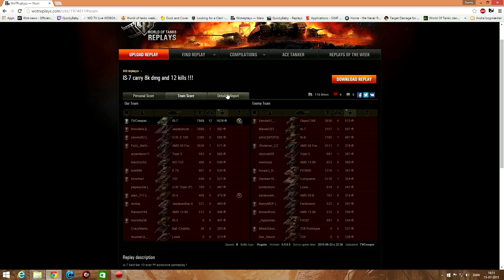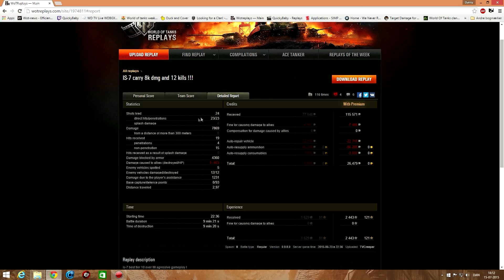What a hard-ass carry. He took 24 shots, 23 of them hit, 23 of them penned — he made sure every round counted. Almost 8,000 damage. He took 19 hits: 4 of them penned, 15 of them bounced off — most of them came from the ice road when he was only showing his turret. Damage blocked by armor: almost 4,400. That one friendly-fire shot was the i4's fault when he put that shot into the back of the i4's turret.